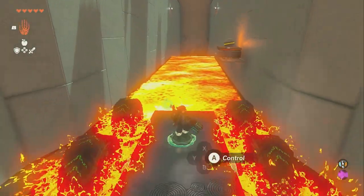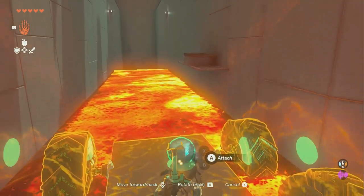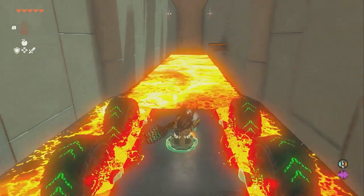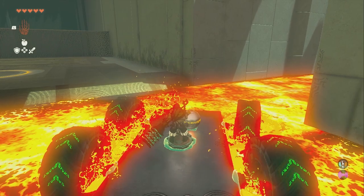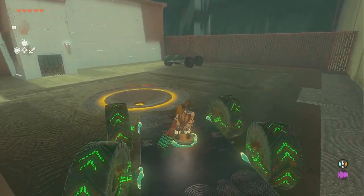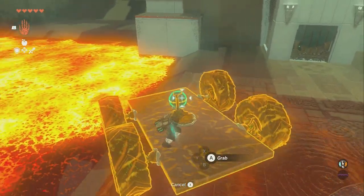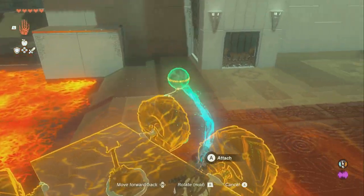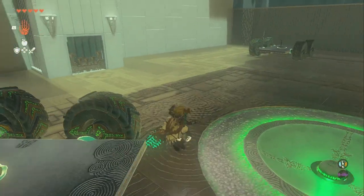Over here is a ball. We're going to stop in range of it, grab it, hold down the d-pad to bring it to us, and then attach it to the car, and we're going to back up. We're going to back up like this and then turn this way. I'm stopping like this for a reason, because I'm about to go — so I'm going to take the ball and shake it loose, bring it over here.